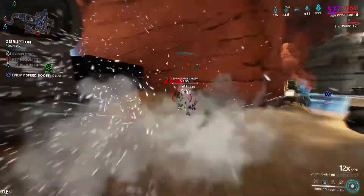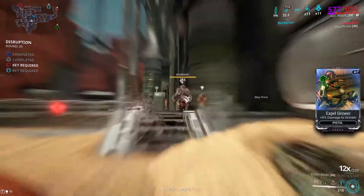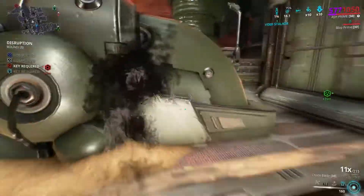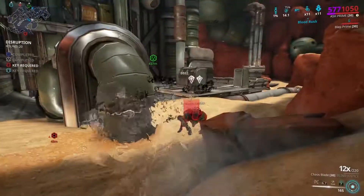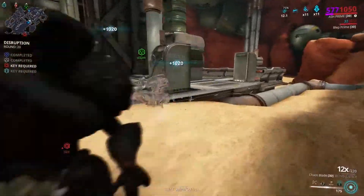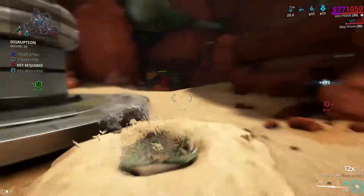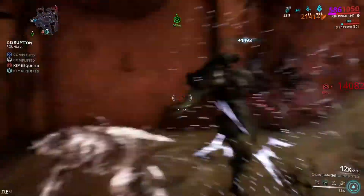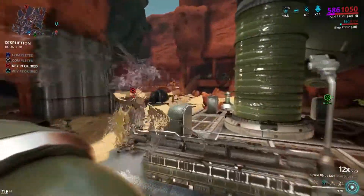Definitely some things you have to watch out for: your cloak running out, and Energy Leech Eximus enemies are the bane of your existence, because if you don't have energy and your cloak goes away, you're probably about to die.